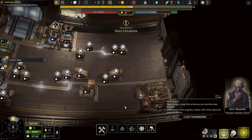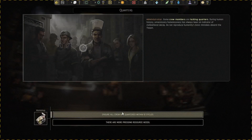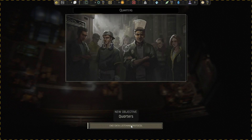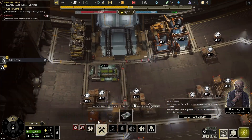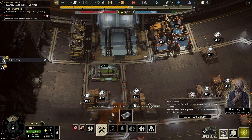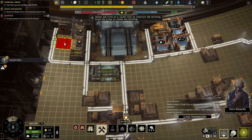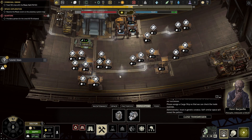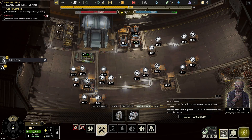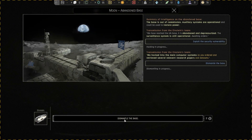All right, access feeding crew. We need 45 — that's 60, so we need two more houses. And here we go. All right, the science ship should be done. Yep. And dismantle the base.